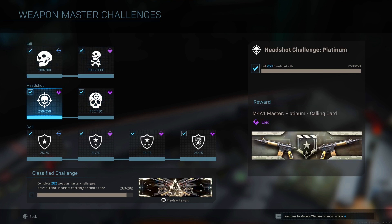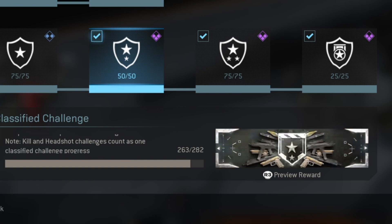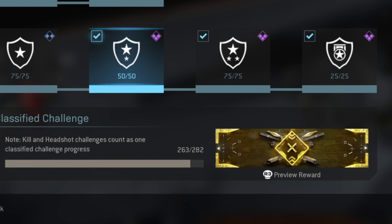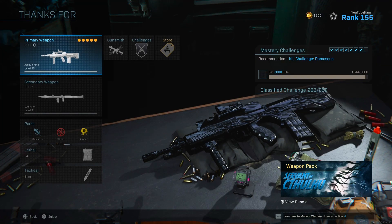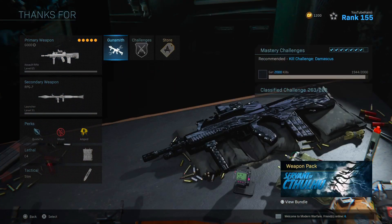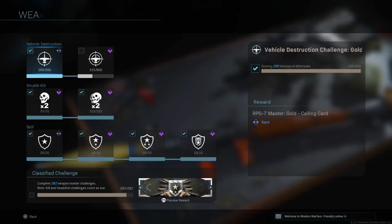Knocked those out, not too bad. Looks like for some reason down here it says we're 263 out of 282 — I don't know what that means because clearly that's not where we're at. We're a whole lot further than that, and there's also a whole lot more than 282 challenges in the game. All those challenges done, all those kills, all those headshots — knocking kids out, farming headshots, farming kills.